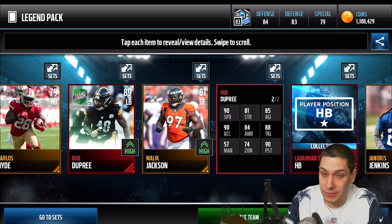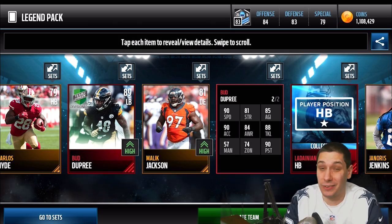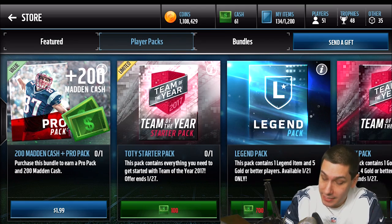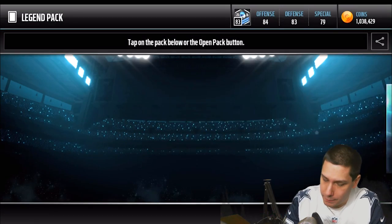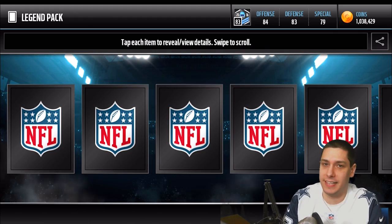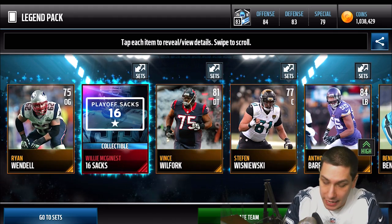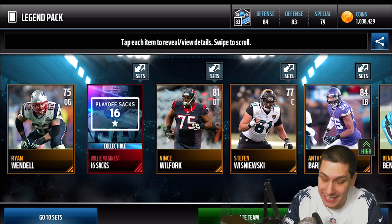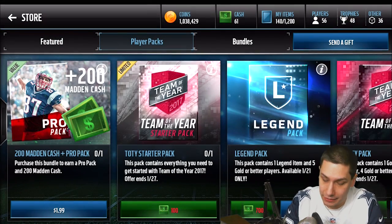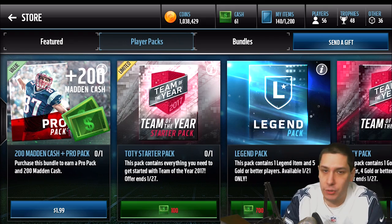Bud DeBree, 89 overall, Team of the Week for the Divisional Round — and we pulled two of them in one pack. Hell yeah, boys! And the LaDainian Tomlinson Positional Collectible. I really don't know what Bud DeBree is going for right now, but the fact that we pulled two tells me it's probably not the rarest card. But look at his attributes — 90 speed with 90 acceleration. There is nothing wrong with that. That is a very nice pull.